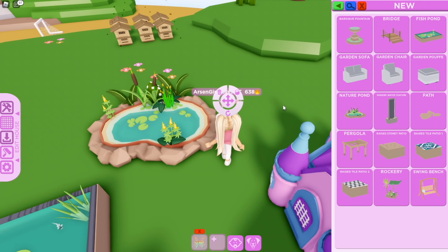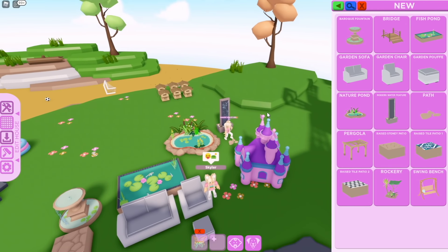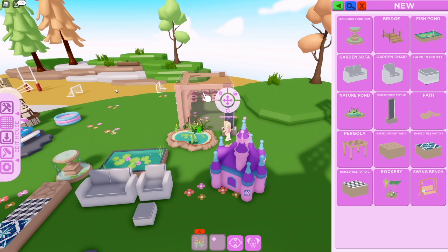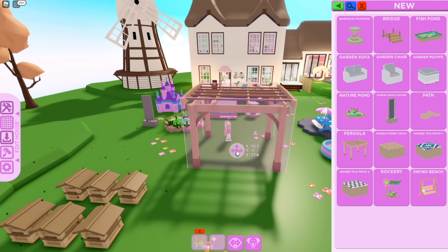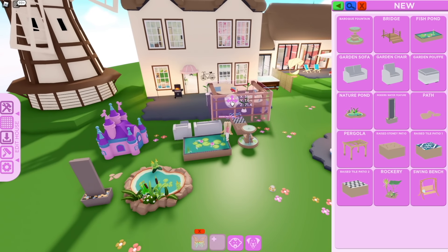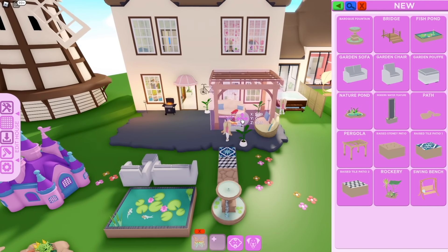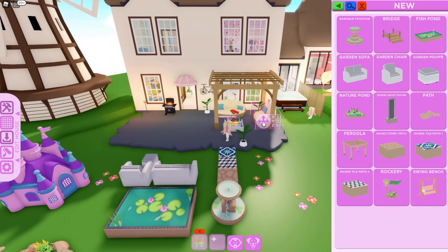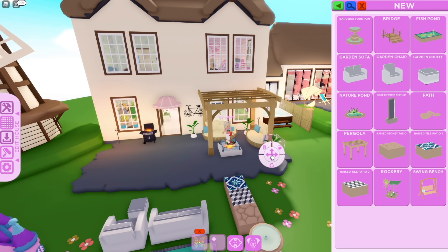And then paths — and a modern path style. That is really cute; it's kind of like the big panels we got about a year ago, but on a smaller level, so you can do it inside, outside, or a zen room — I can totally see a zen room here with this. Then we get the pergola. The pergola is so pretty, I love this. You can actually go up on it! I'm going to move it right here — oh my gosh, this is great. I am absolutely obsessed. Now I just want to do backyards.